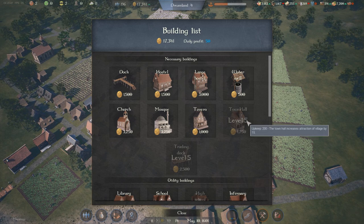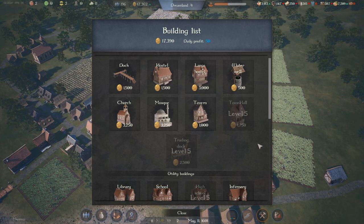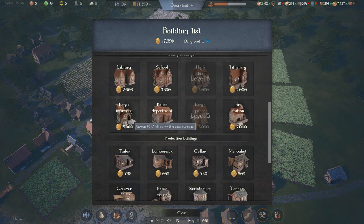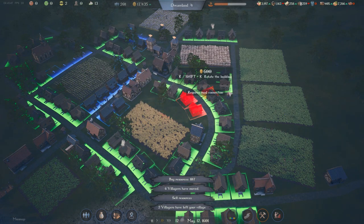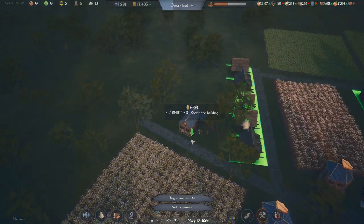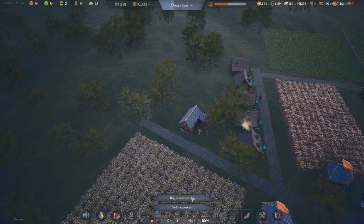So what else do we have? A town hall - what does that do? Increases the attraction of the village by 15. What haven't we done yet? There's a large infirmary - it's basically the same as the small one. We have a lumberjack that produces firewood. Might be a good idea to get one of these going. Let's get one up here somewhere. He doesn't need anything - he just makes firewood. I'm not going to complain at that.